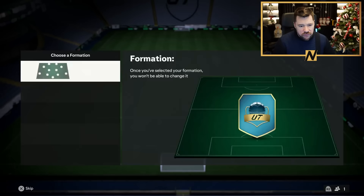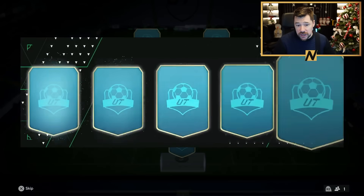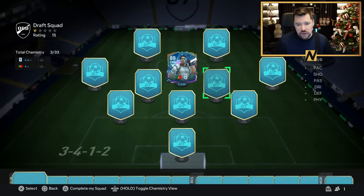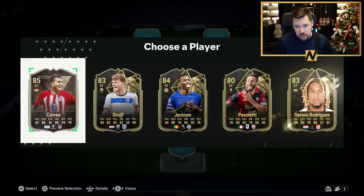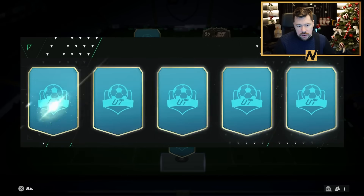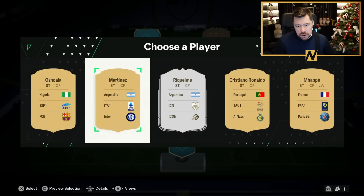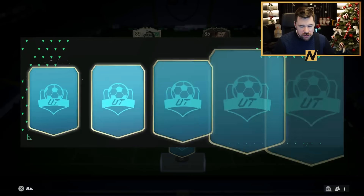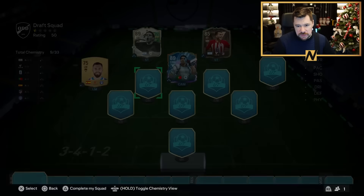Alright, attempt number two of four. Let's go for a different formation this time — let's go for the 3-4-1-2. See if we can get a center back Yashin or something along those lines. We'll take 89 Rui Costa over the 90-rated Aaron Benzema. We'll accompany that with the 85 Correa. And I'm going to take Raquel Mayer over Mbappe because Mbappe's got way better cards — 91 is just not it.